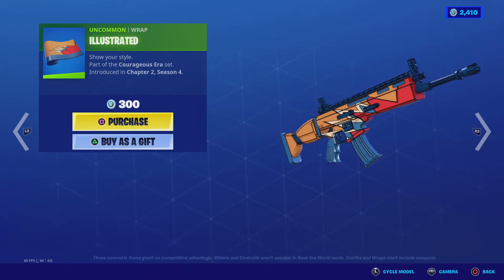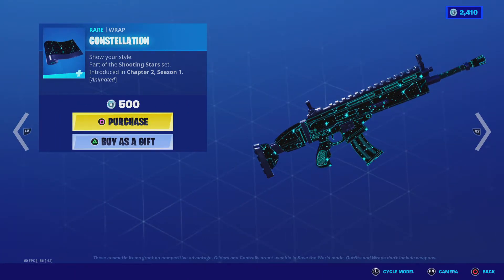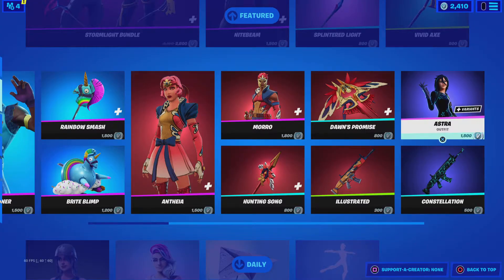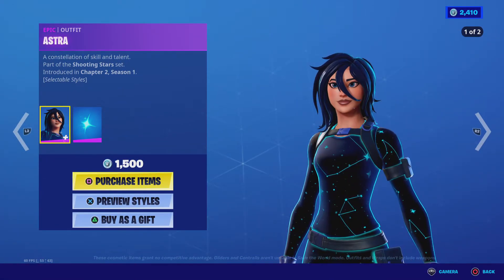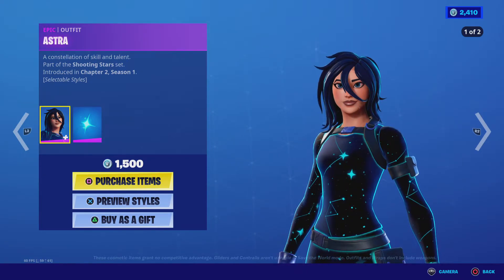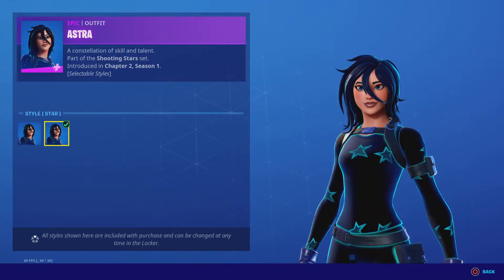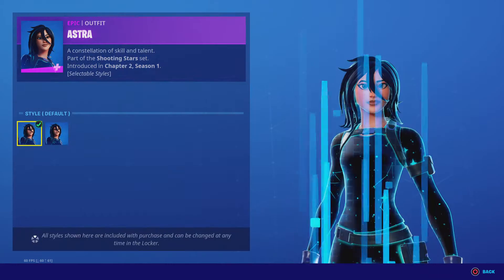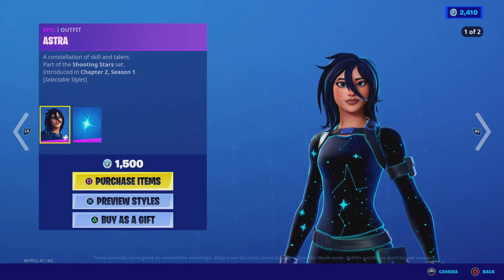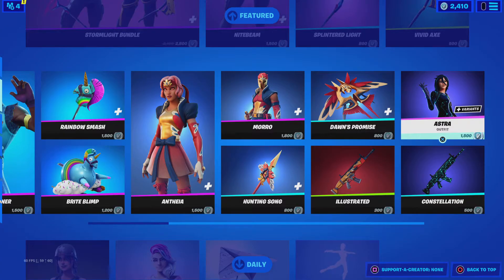This should be animated because it's illustrated. Constellation. Astra — two styles: default and star. Shining Star. This is a cool skin, but I don't think it's three bucks worth for buying by itself.